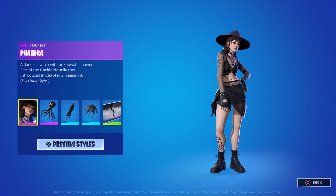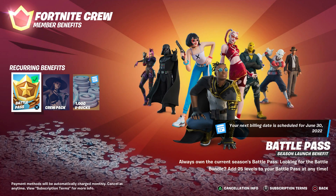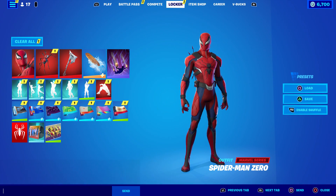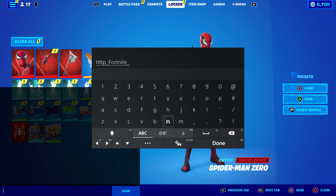This skin is available till the end of the month, so I'm gonna show you real quick how I got it. All you have to do is come over here and type in this code: HTTP underscore, then Fortnite, underscore, crew, underscore, pack.